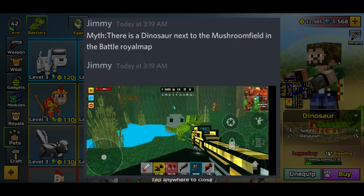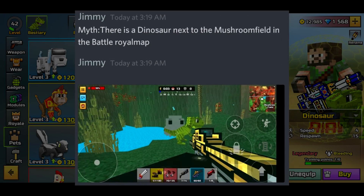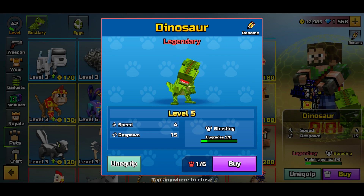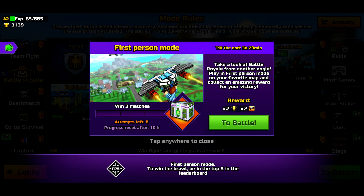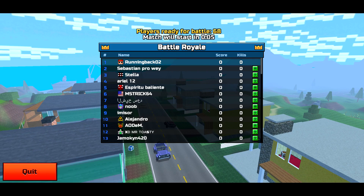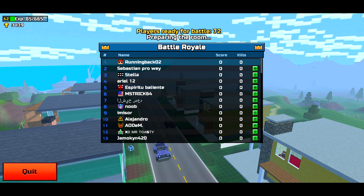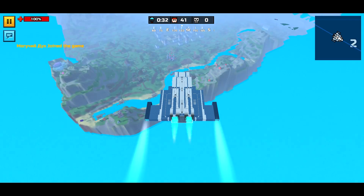The next myth is also on the battle royale map — there's a dinosaur next to the mushroom field in the battle royale map. It looks exactly like the dinosaur that we have as a pet, so that's kind of what brought me in. If you look at the map, it's right above the top left corner of the mushroom field. I just want to see if you can interact with him or if he attacks you or anything. It looks very cute. I love all the animals in this game — I just love animals in general, probably more than I like people.